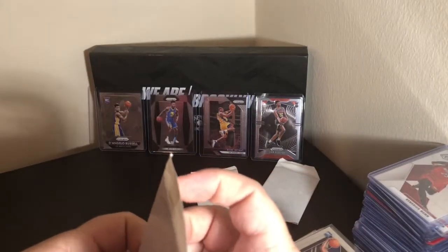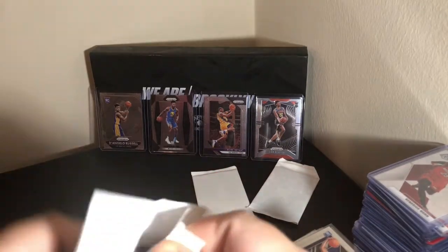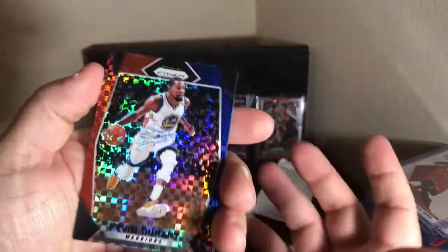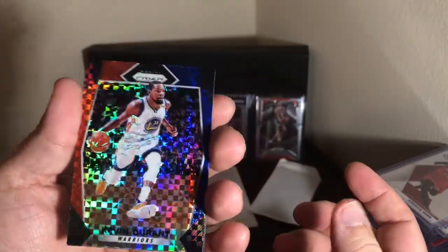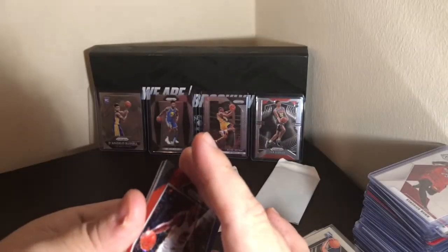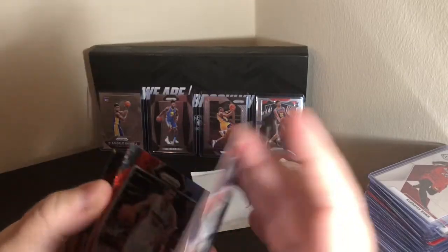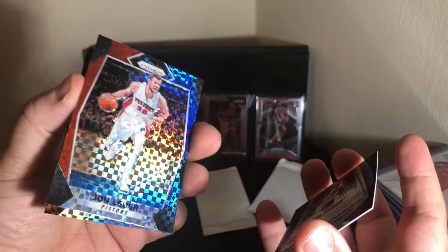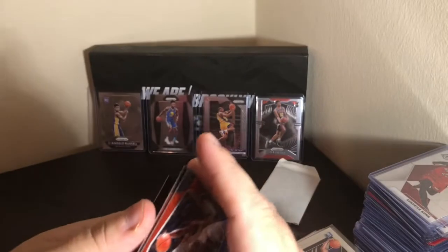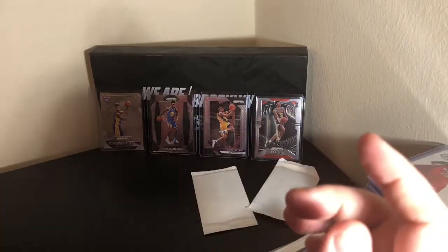Red, white, and blue for 17/18. Nice — KD, red, white, and blue. Also John Luehr and Marc Gasol. So I finally get to replace the Jordan Bell with the KD.